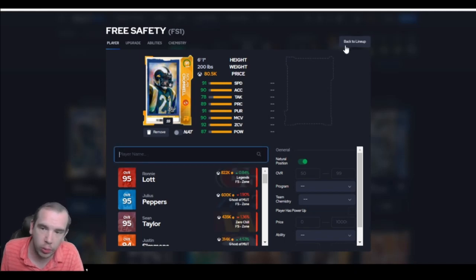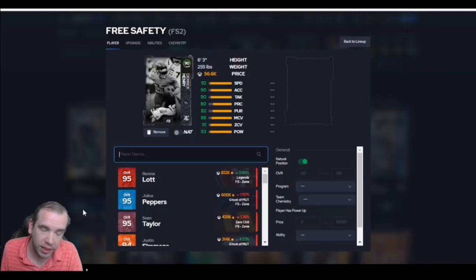Did you know Derek can't replace safety? I did not know that — I thought he was a running back. 92 speed, and leave him in a zone. So if you run a zone, he's going to be just fine. If you run man, he needs to get 90 man. Hit power — he throws hit sticks. It's crazy. He's big for 56k.